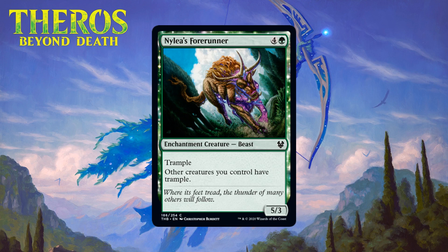Next up we have Nylea's Forerunner, a five-mana 5/3 enchantment creature beast at common with trample. Other creatures you control also have trample. A five-mana 5/3 with trample is probably a C-, but granting trample to your whole team is nice — there will regularly be board states where this comes down and immediately impacts the board because giving trample means your opponent can no longer chump-lock. I'm not sure you want more than one of these given the five mana cost, but you should be valuing the first one rather highly, especially in a deck with beefy creatures — giving this a C+.